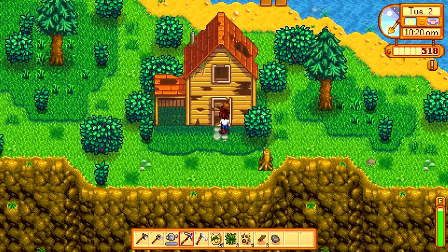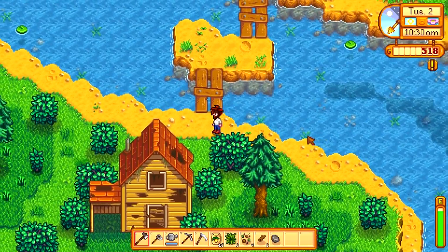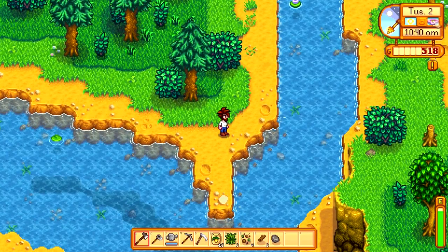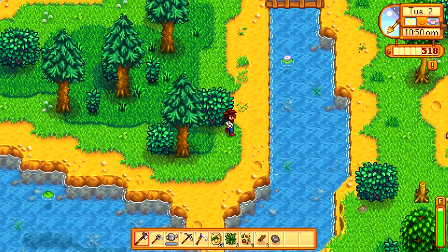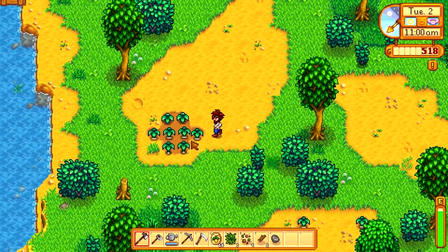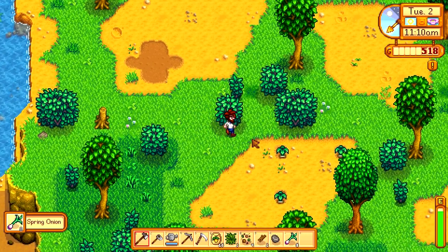We got an abandoned house — nothing, can't go in there. Looks like we're at the beach, so we're not going to go to the beach right now. I like these symbols at the top to indicate morning and midday, but the one at the top right definitely looks like a donut. Onions! Are these just wild onions? That's what I'm talking about. I'm going to go sell them. Fucking right, more onions.